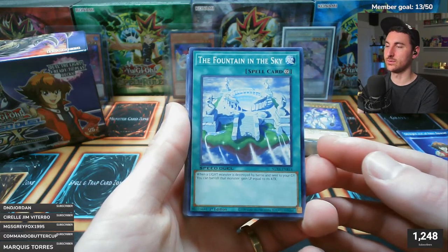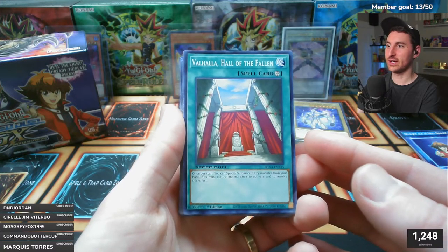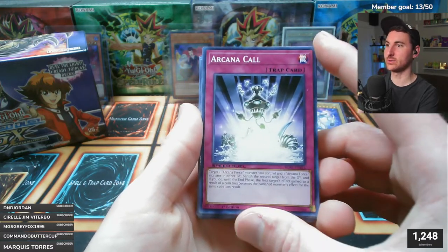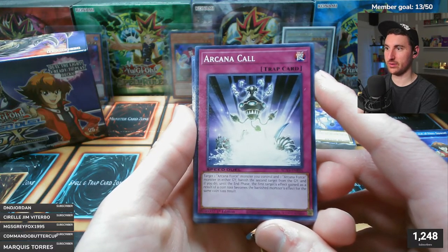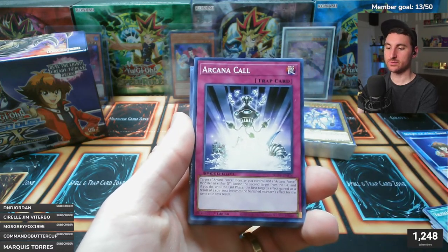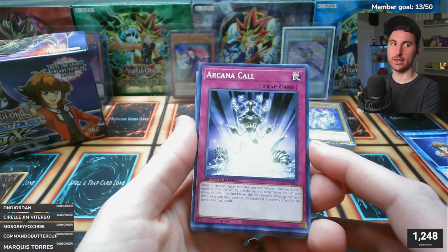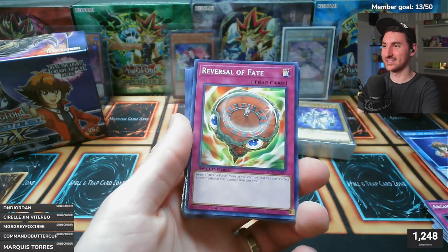Found in the Sky and Valhalla, Hall of the Fallen - Valhalla is like a Call of the Mummy for fairy types. Arcana Call - a card I've never seen before: target one Arcana Force monster you control and one in either graveyard, banish the second target, and until the end phase the first target's effect becomes the banished monster's effect for the same coin result. That lets you change the effects of your field monsters, and in a mirror match you could banish your opponent's cards and take their effects.